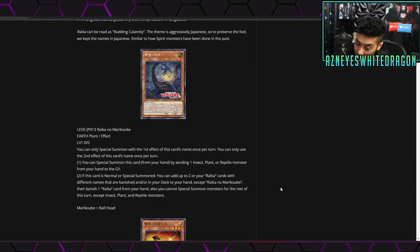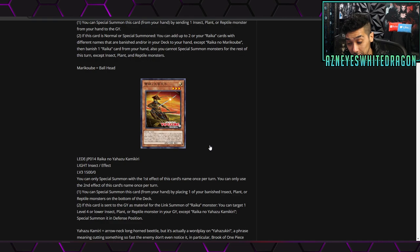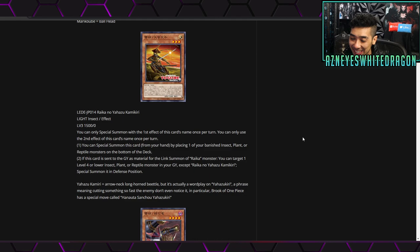You also can't special summon monsters for the rest of the turn except for insect, plant, and reptile monsters. It's a hybrid type, but being able to add whatever you want from the deck is pretty insane, especially since you can add double. You do go minus one but it's probably not going to be that big of a deal.